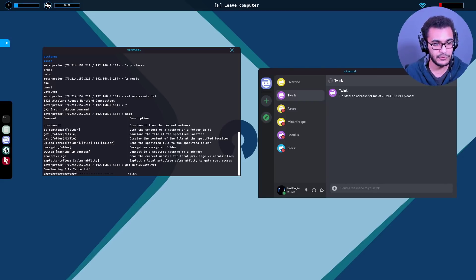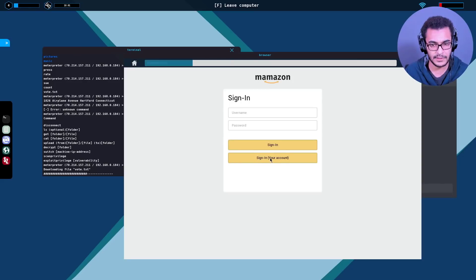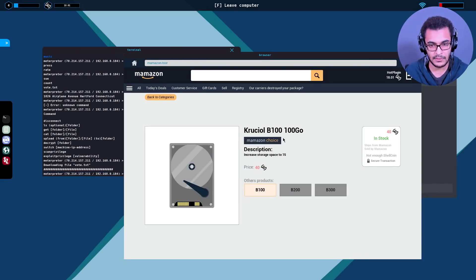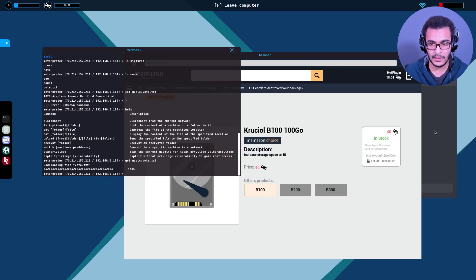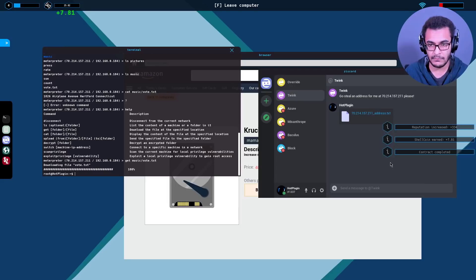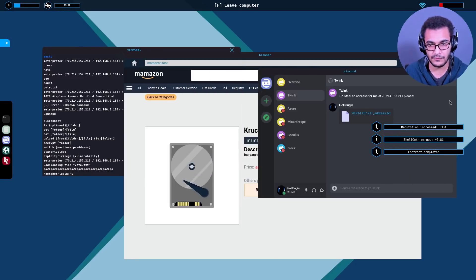That should give us enough to buy the hard drive. Let's check the cost again on Mamazon - signing into the account, internal hard drives, looking for the B100. That's guessing 100GB or maybe one terabyte. Okay, that's done. Let's send over the address - upload. We've got 7 shellcoin. We can't afford it yet - that's 40 - so we have to do a few more contracts.